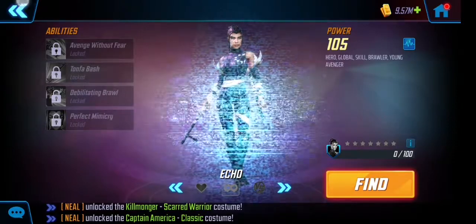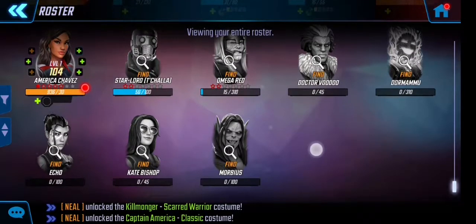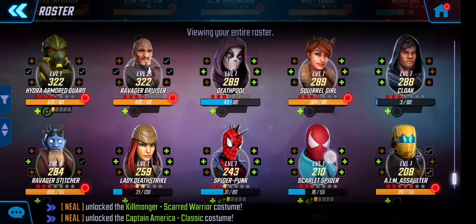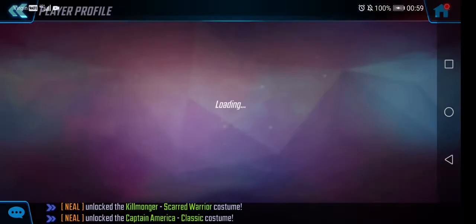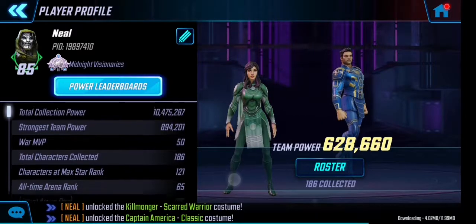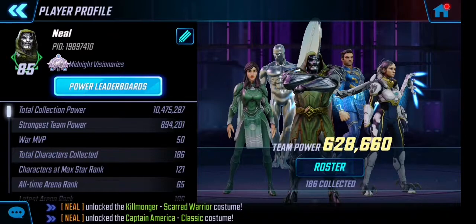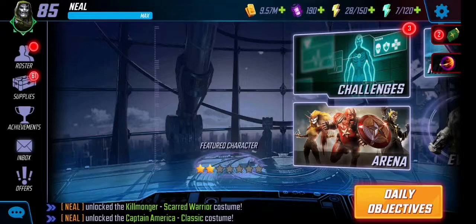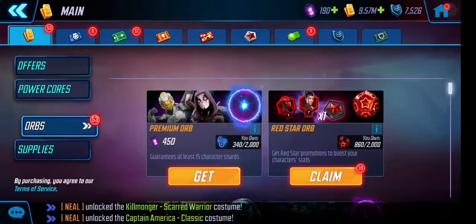I lack seven characters in the entire roster. If I go back to my user profile it says out of 186 collected there are seven more. Out of those 186 I've got, 121 are at max seven yellow stars — that's quite a lot.